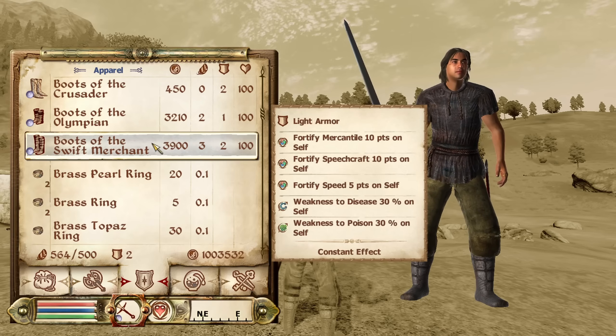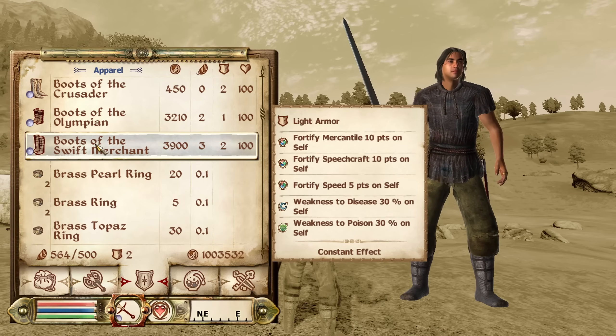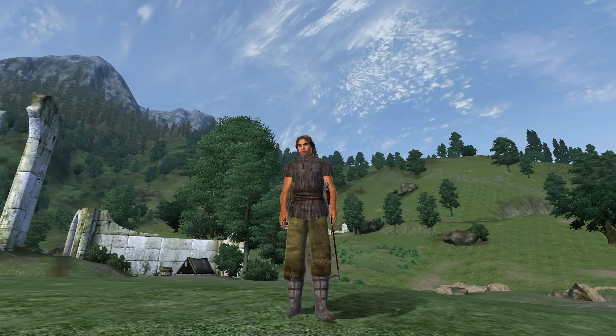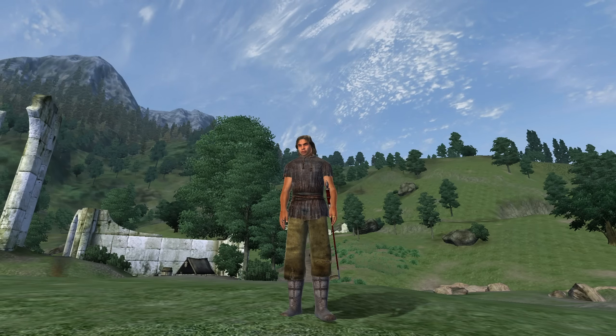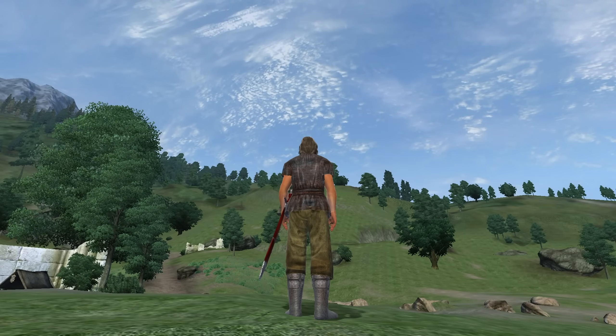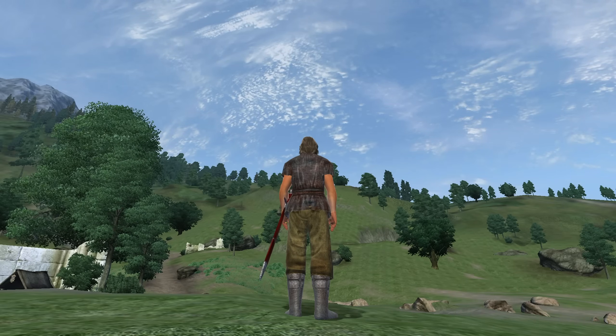Next, we move on to individual pieces of armor, beginning with footwear. We have the Boots of the Swift Merchant. These can be acquired from Seed Neus at Northern Goods and Trade in Coral. They are light armor and have the enchantments of Fortify Speed for 5 points, Fortify Mercantile and Speechcraft for 10 points, and an unfortunate curse of Weakness to Disease and Poison for 30 points. They offer an armor rating of 4 and a value of 3,900 gold.